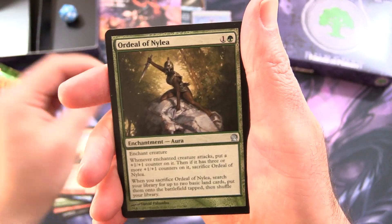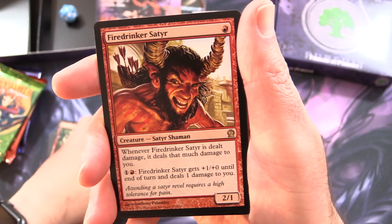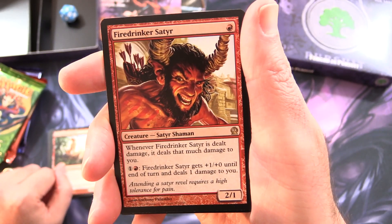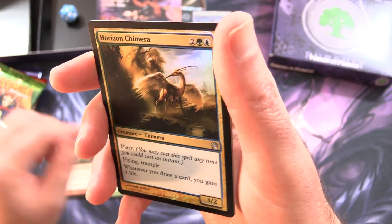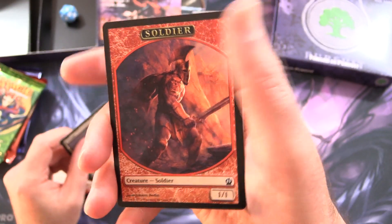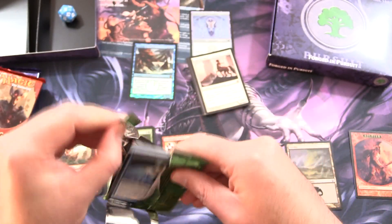For the uncommons: Rescue from the Underworld — love that artwork — Ordeal of Nylea, and the rare is Fire Drinker Satyr. I believe they brought this guy back on a different card in Theros Beyond Death, so that's fun. And Horizon Chimera is the foil, along with a swamp and soldier token. Okay, nothing too crazy yet. Let's get stuck into the next pack of Theros.